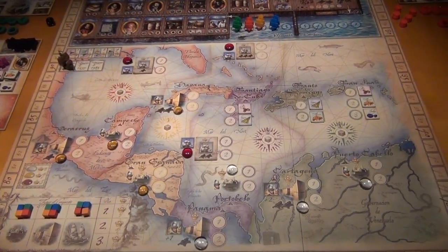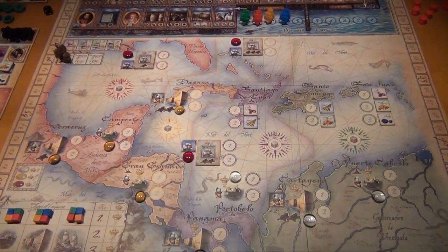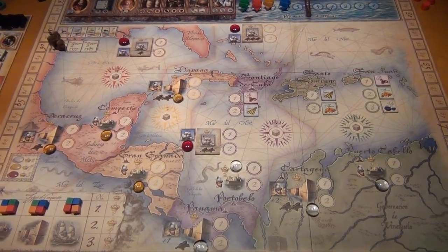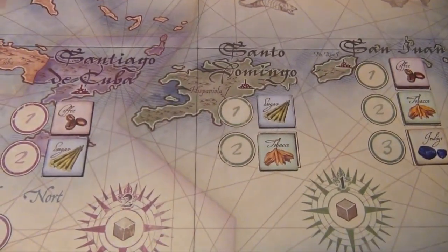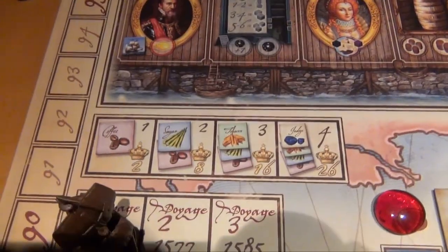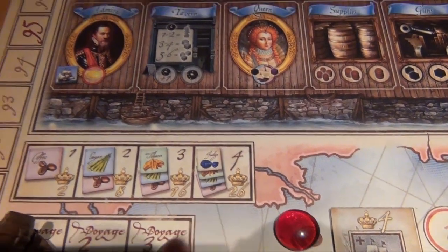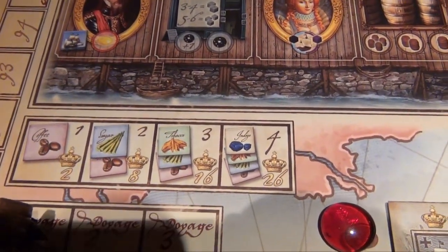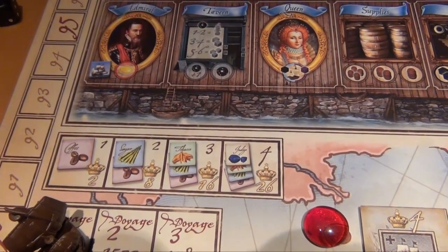The goal is of course getting the most victory points, which represent glory or fame. There are four different ways to achieve fame. The first are commodities — you collect them during the game, and at the end count how many different sets you have. For example, four different tiles is 26 points, and another two different ones is another eight points. On the other hand, if you have two of the same, it's only four points — two times two.